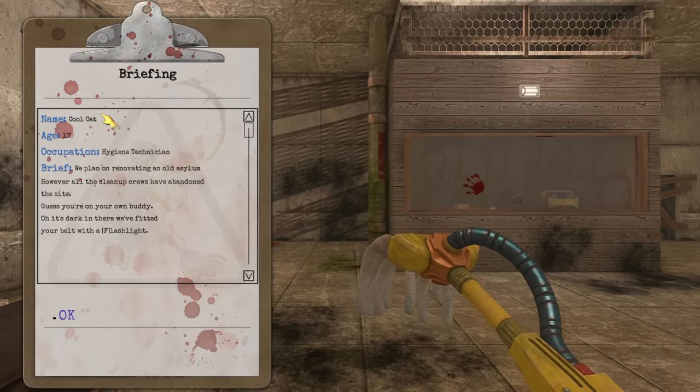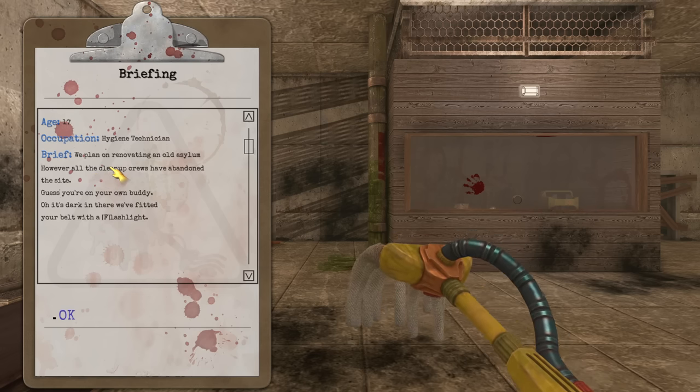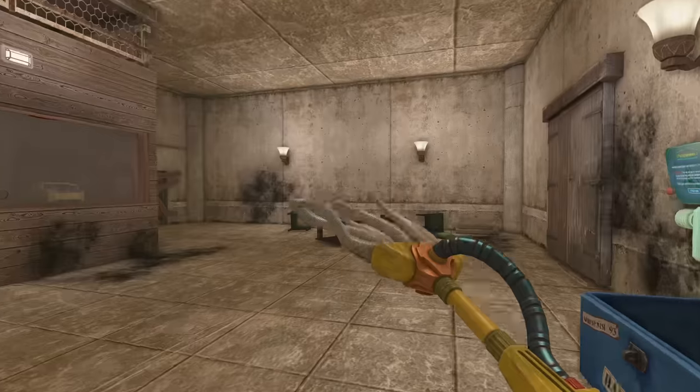Now, if we have a look at our briefing — Cool Cat, age 17, once again breaking numerous child labor laws. A brief: we plan on renovating an old asylum. However, all the cleanup crews have abandoned the site. Guess you're on your own, buddy. Oh, it's dark in there. We fitted your belt with a flashlight. Okay, at least they've given me a flashlight again, unlike the House of Horrors DLC.